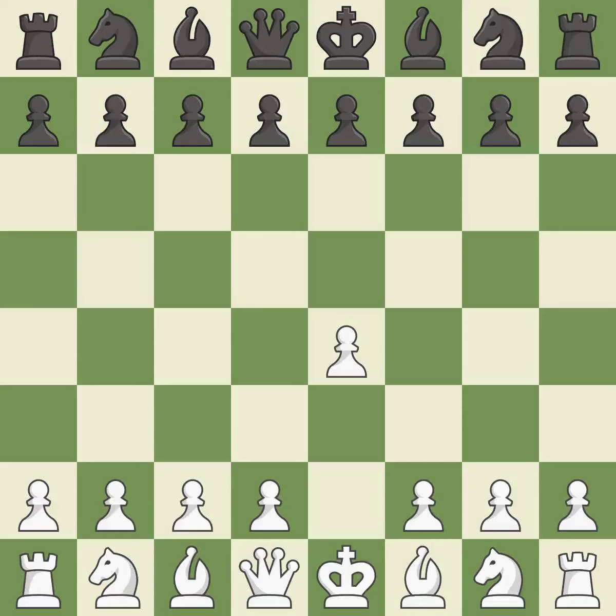Opening with the king's pawn controls the center and opens up the light-squared bishop and queen, often leading to sharp games. The Sicilian Defense controls the d4 square with the c-pawn. Nf3 develops the knight toward the center to prepare for a d4 pawn push, where the knight will recapture if black captures on d4.